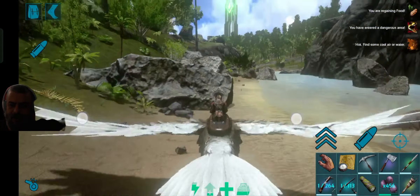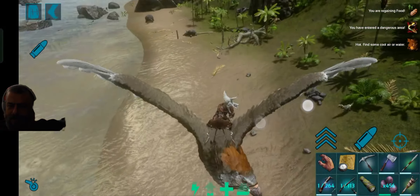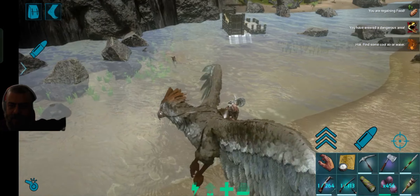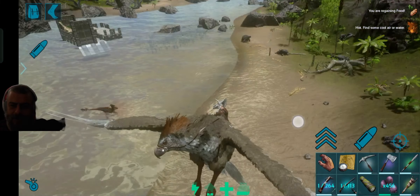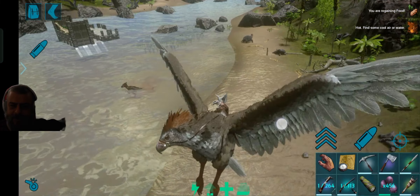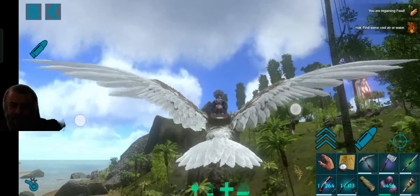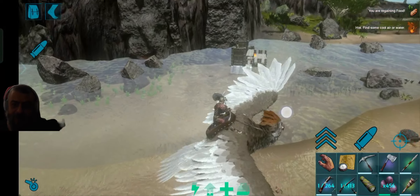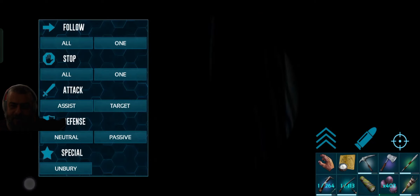Right now I'm trying to clear the area of any dangers so I can tame properly, and also be able to kill the alpha raptor without any mistakes, because any mistakes right now could cost me my Argentavis or even my character. I'm doing this on hardcore, so if I die I will have to restart from level 10 — and I don't want to do that.